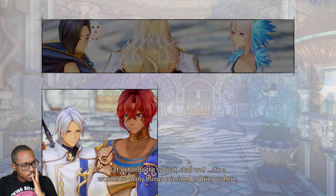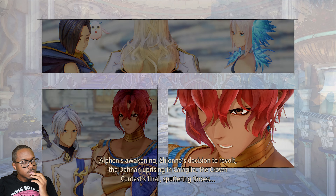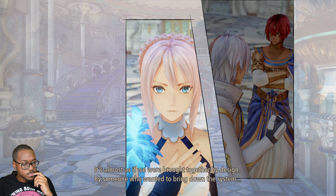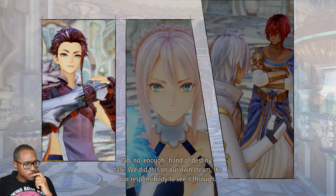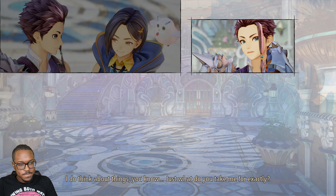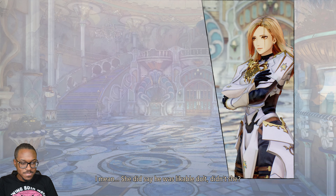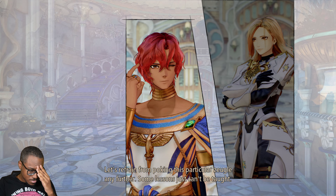Let's change the subject, shall we? It's a wonder so many things coincided to bring us here — Alfin's awakening, Shion's decision to revolt, the Danon uprising in Calaglia, the crown contest's final sputtering throes. Now he's overthinking again. We're trying to get some owls. We did this on our own steam — it's our responsibility to see it through. Did Law just utter a pearl of wisdom? Leave Law alone, goodness gracious. Let's refrain from poking this particular zoogle any further.